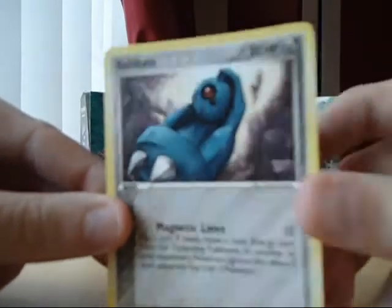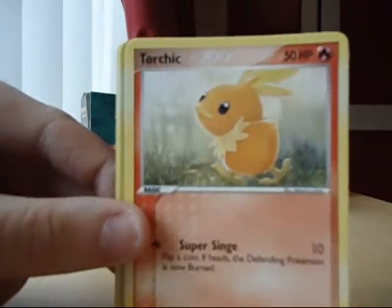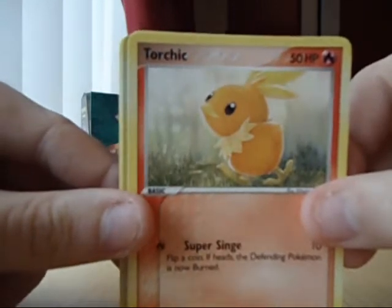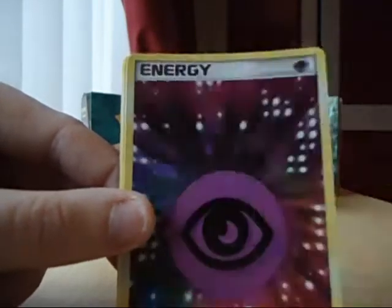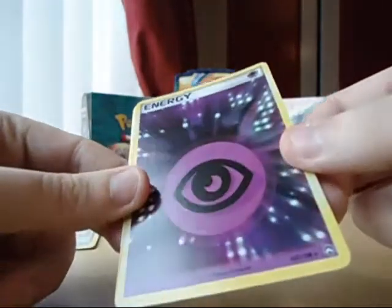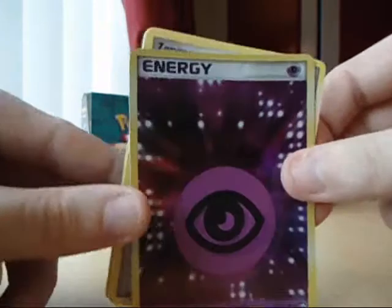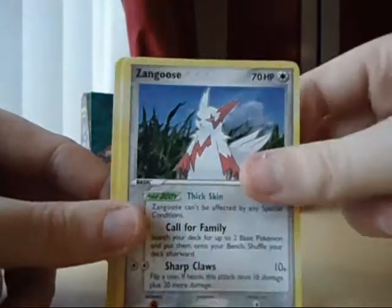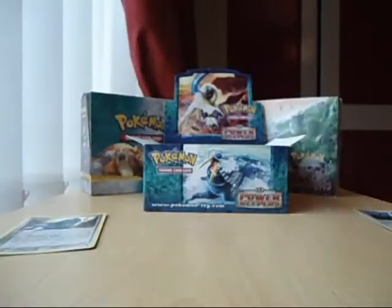We've got Beldum, Clawfossil, Torchic - very nice - Eroltz, Snorunt, and my Reverse is a rare Psychic Energy - looks very cool. And a rare Zangus, Steven's Advice, and a Vibrava. Nice.